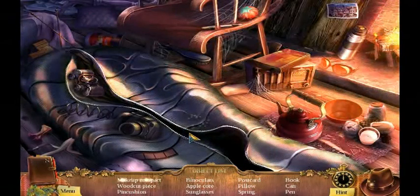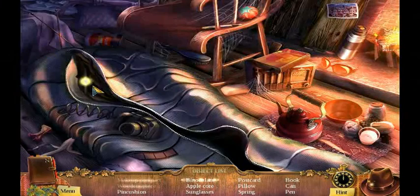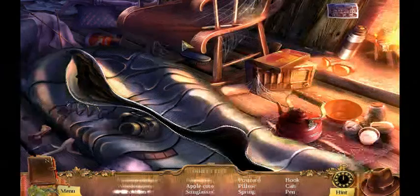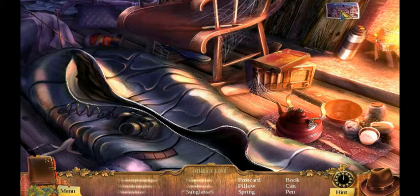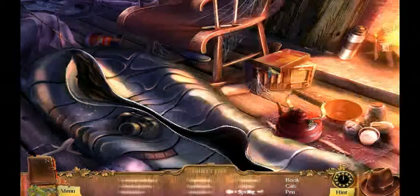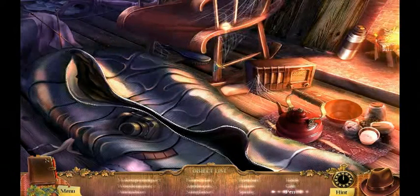Makeup compact - so that is a makeup compact, the double mirror one. It was just like that, that's just a mirror. Pen cushion. Apple core. Sunglasses. Postcard. Spring. Book. Can. And pen. Alright, that one was very easy.